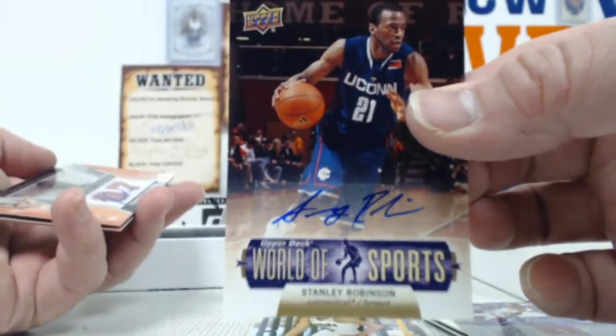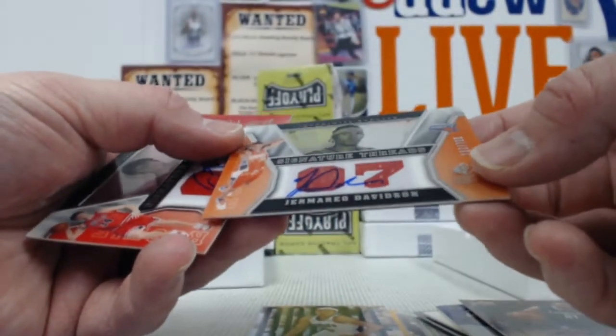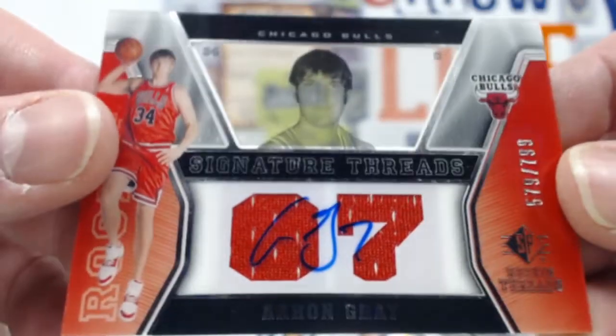Stanley Robinson auto, Davidson auto relic out of 799, and then an Arian Gray out of 799 relic auto.